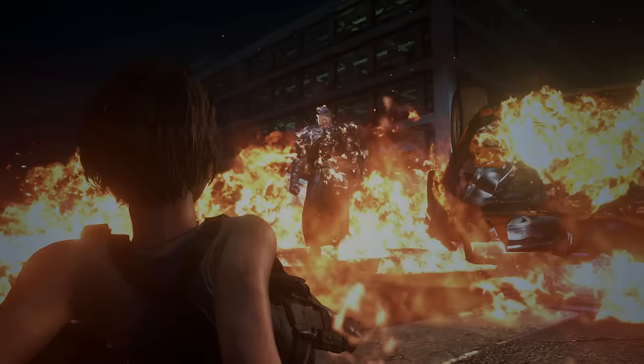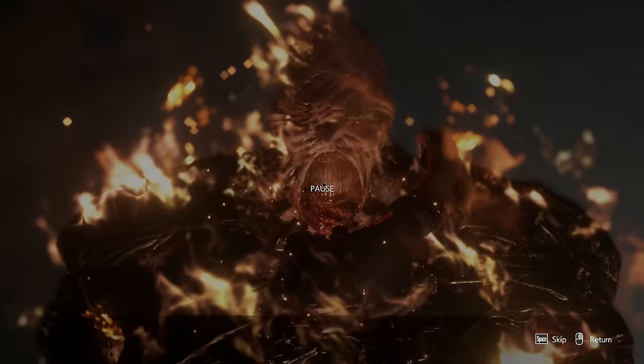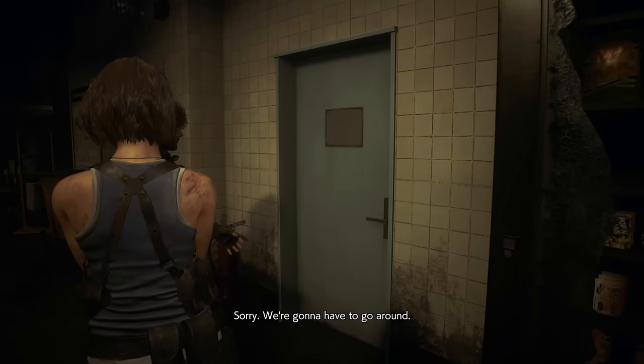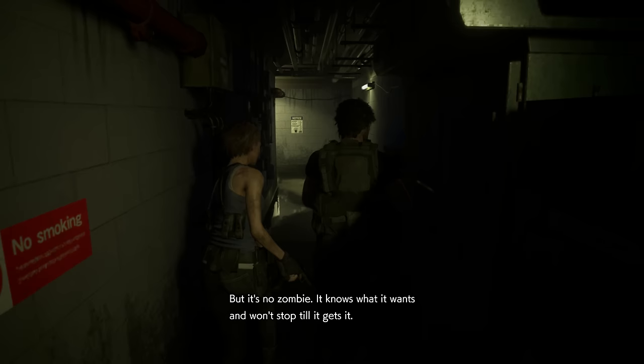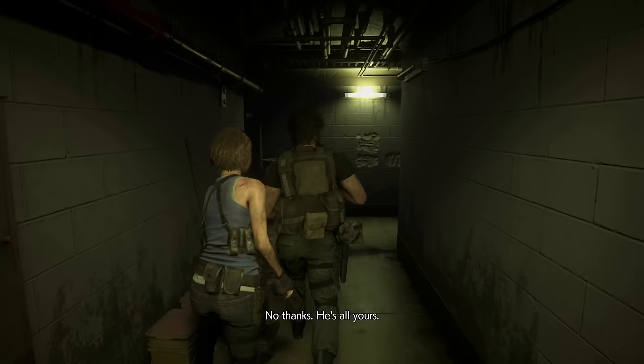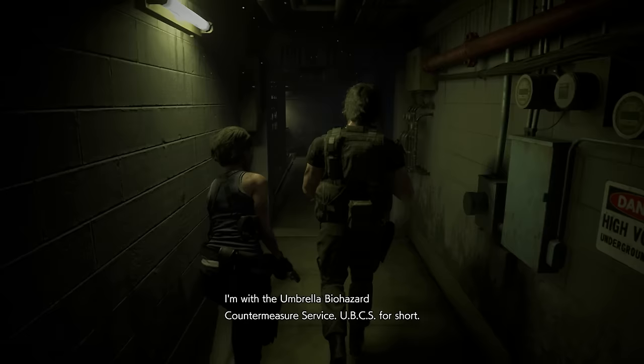Once you drive off the building you can skip the cutscene. If you don't press anything, this cutscene will end a little bit quicker — Jill will start moving back on her own. But as soon as it zooms in on Nemi, you can skip that cutscene. We've got to follow Carlos here. He likes to get in the way and it's difficult to get past him.